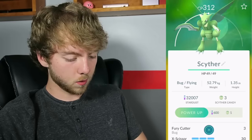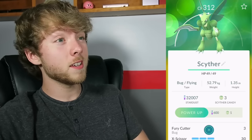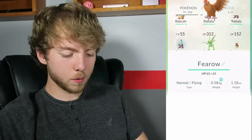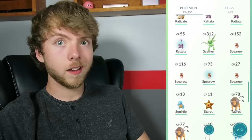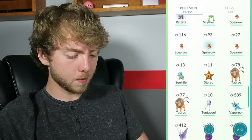A 424 CP Raticate — not that bad, I'm okay with that. We'll go ahead and evolve the second Ratataz too for the XP. That Scyther is just beautiful — I'm so happy with it. I'm going to save every bit of Scyther candy because eventually Johto is coming out and we'll get Scizor, and I'm going to be a very happy person. 563 CP, not too bad — getting decent replacements for the team.